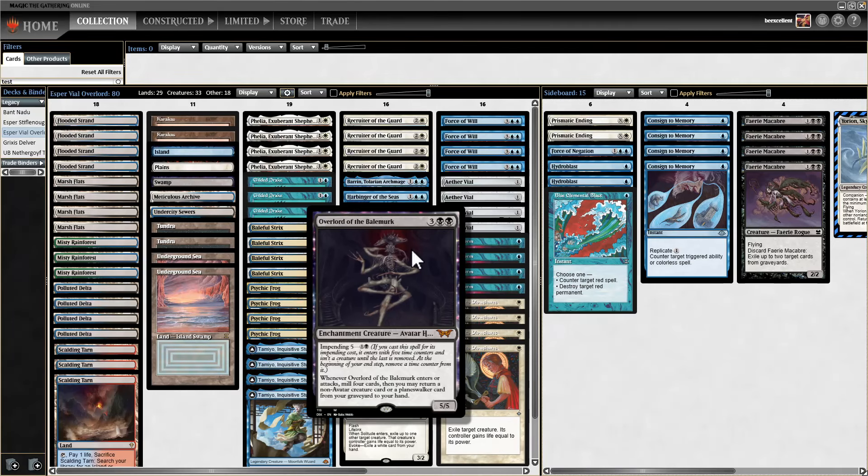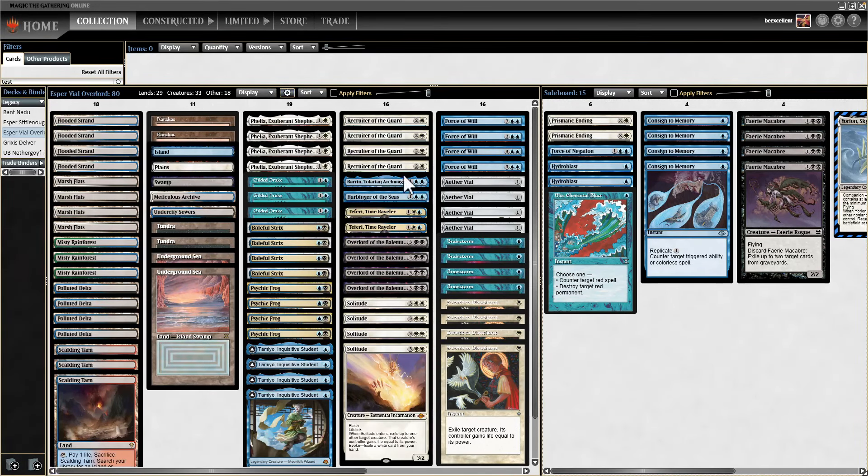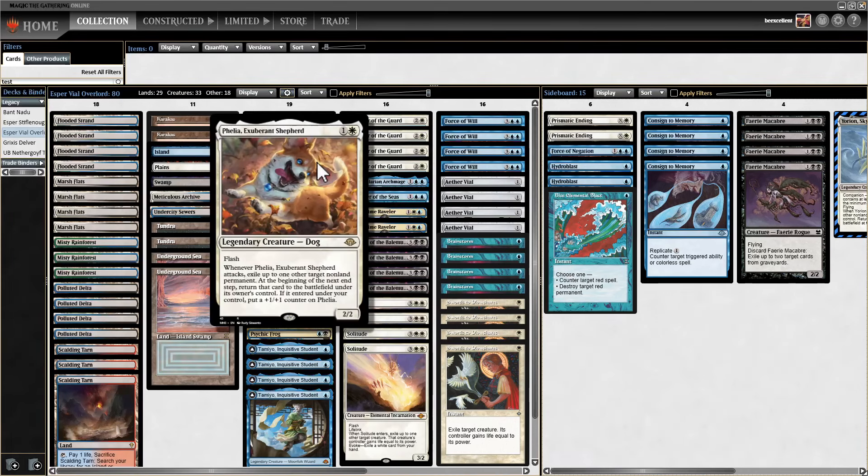Turn four is the earliest you can attack with it, but it's very strong. It's a 5/5 that can really race. Felia is a 3/3 that gets a +1/+1 counter, so you're attacking for eight on turn four, and you're also blinking their threats or your other cards. That's not the only thing going on — this deck has so many little combos with Felia.